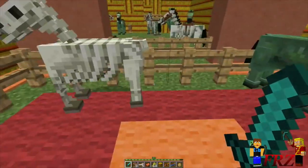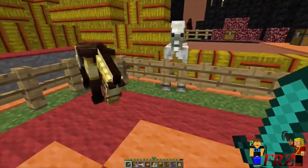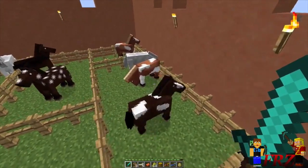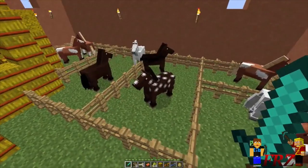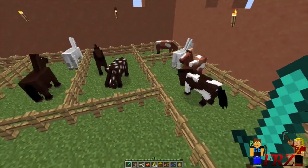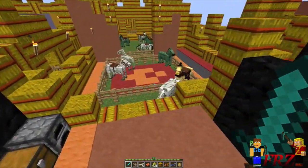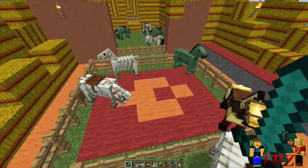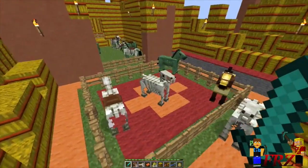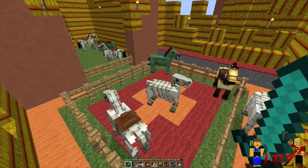If you guys don't know, skeleton and zombie horses — what are these things doing here? Well, horses, donkeys, and mules are the three ones we currently have in Minecraft, but there are two more. Now keep in mind, all of these horses came from the Mo Creatures mod. Mo Creatures mod was made by Dr. Zark, and Dr. Zark actually did help out Mojang develop the ones for Minecraft 1.6 — they're actually like the same exact ones.